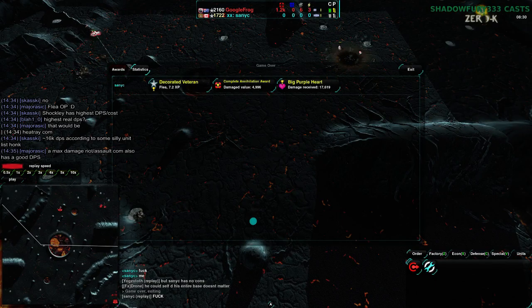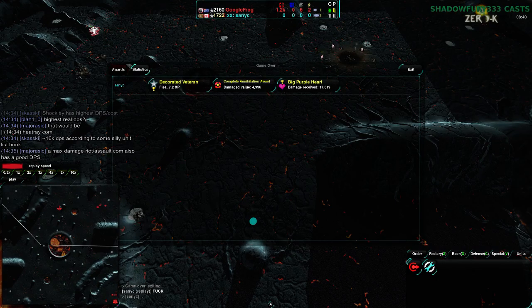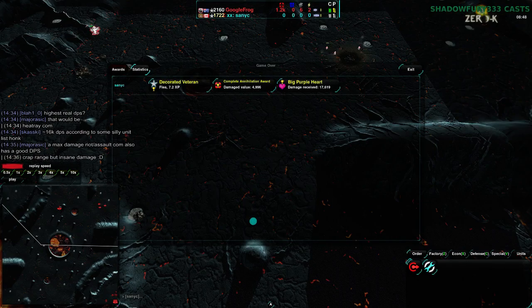So that was the only Sanic game. The next ones are going to be — it might be three, actually four games of Googlefrog versus Cubay. Which makes me wish I managed to get the wind counter done before, but there's some finicky stuff I need to work on. Anyway, four games of Googlefrog and Cubay. I'll be back with that in just a moment, so stay tuned.